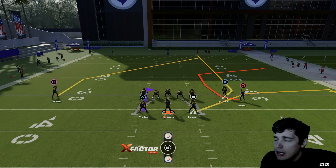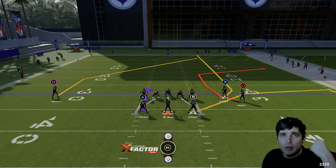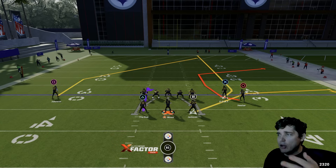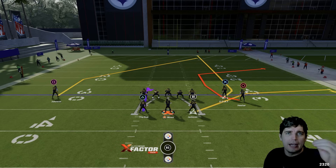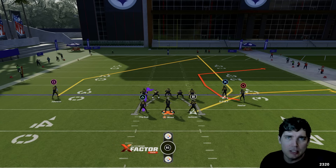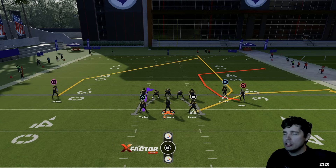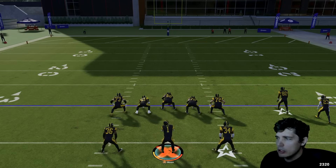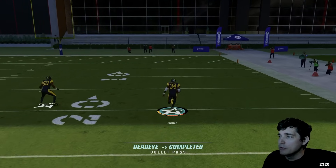We also have the Bus over here. Some players have good jukes and spins, and it differs by rating. I believe 90 or above gives you tier A moves; anything below 90 is tier B. Those are the stats you want to look at, and obviously height and weight do matter for this along with ratings.